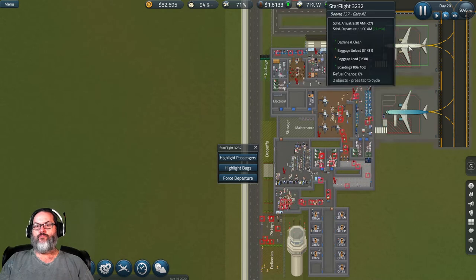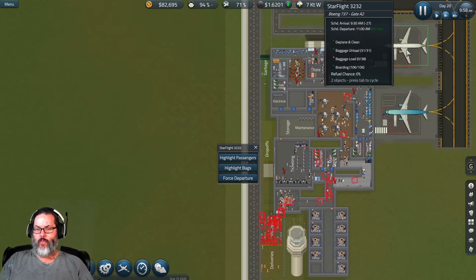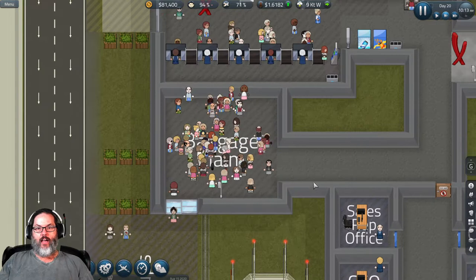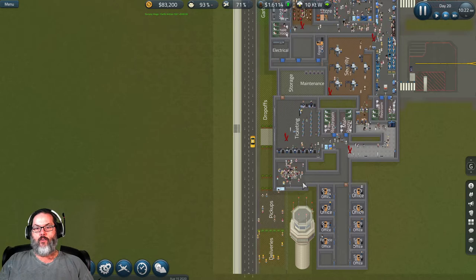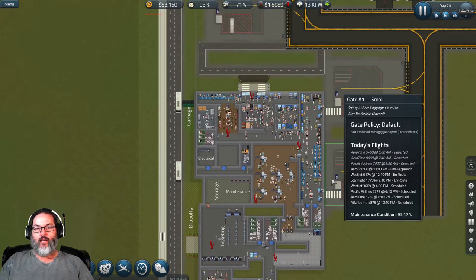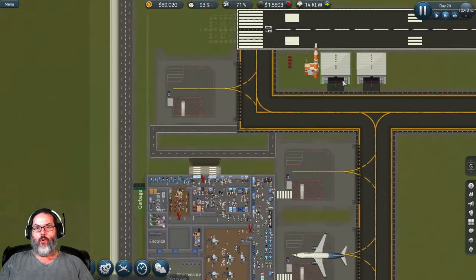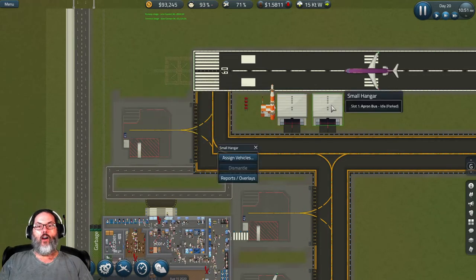Waiting on baggage — seems to be a good rule of thumb: if you've got over 60 minutes, your baggage will arrive in time. Now I am having some serious regrets over how I have laid things out already. I believe we are going to have to do a full revamp on this airport at some point. What do we have in here — our apron buses, yes.